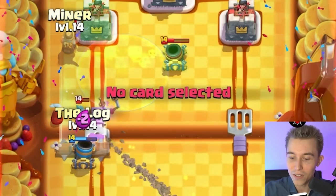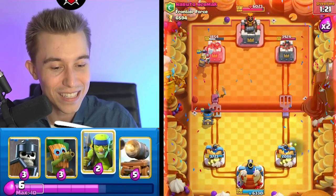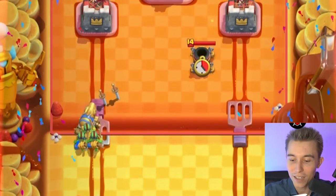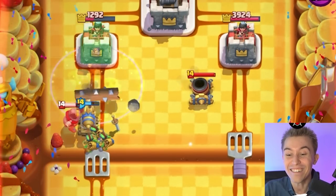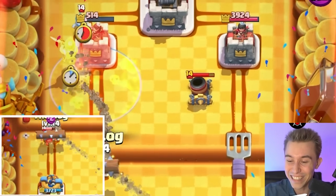I'm gonna pre-Log on the Skeletons or the Knight depending on whatever he drops. He's dropping Skeletons and he's gonna Rocket me — this is the thing I was scared about. I'm gonna go in for Spear Goblins and push our Cannon Cart before he gets back to a Knight. The Cannon Cart locked on! He wasn't ready for the cheese! We'll do that every single time we can.